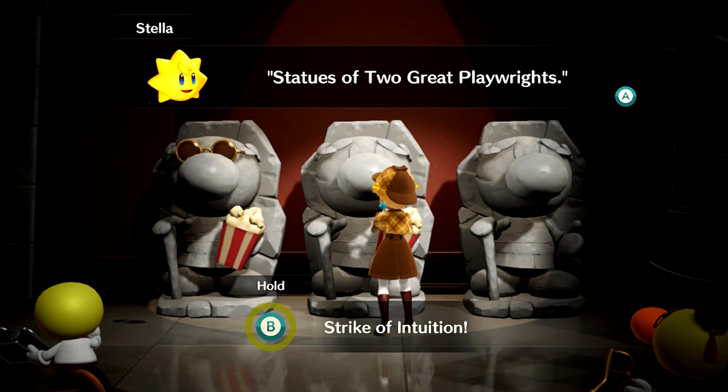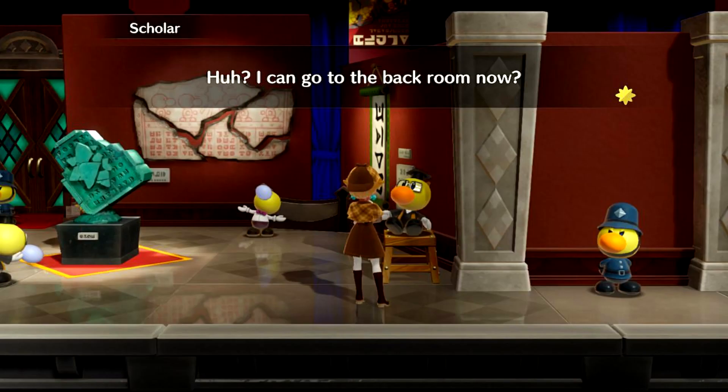First off, before you get the Detective Peach transformation, you're going to have to solve this puzzle. Interact with the four symbols in the order shown on the bookcase to open a secret passageway. Afterwards, find the junior detective hiding under some pillows. Press B while in front of an NPC or item, then hold B again for a strike of intuition that identifies it as a key point of interest, but choose wisely — point fingers recklessly and you'll lose life.